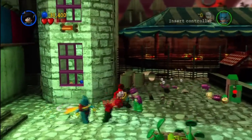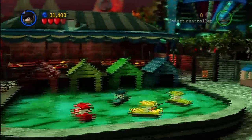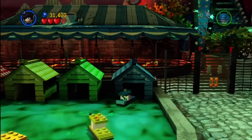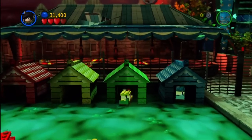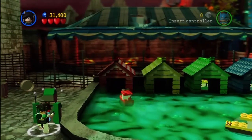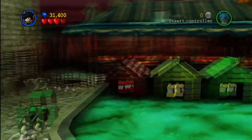Take out all these goons — there's a ton of them. Now right here we're going to do a little boat parking job. Park the boats based on their colors into their little boat houses: blue goes in blue, green goes into green, red goes into red — not yellow!